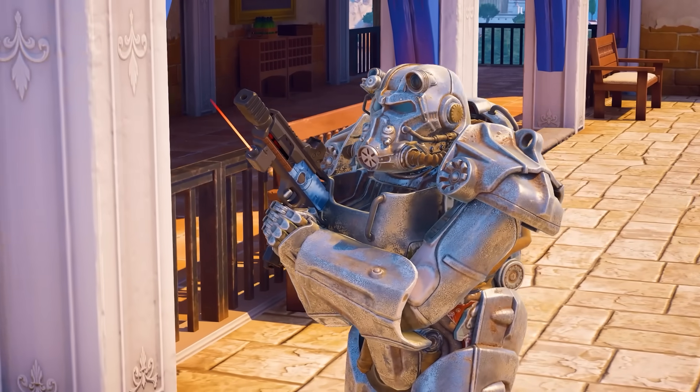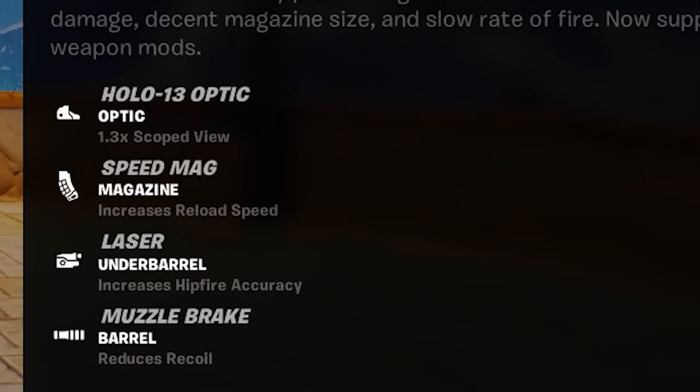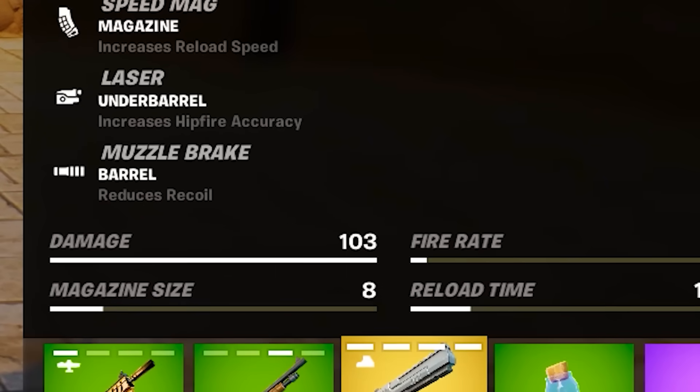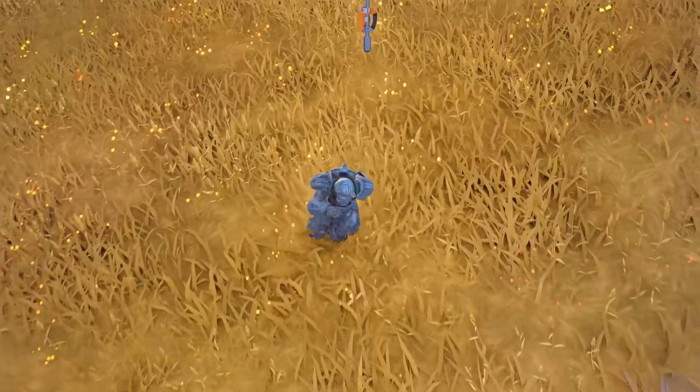Boy, oh boy, is it ever worth it, because we just received a brand new mythic weapon for our efforts — the Conductor Hand Cannon. This is pretty much the first hand cannon in Fortnite to actually have a holographic sight on it. You're able to see all of the other attachments equipped to it, as well as its absolutely beastly 103 damage.